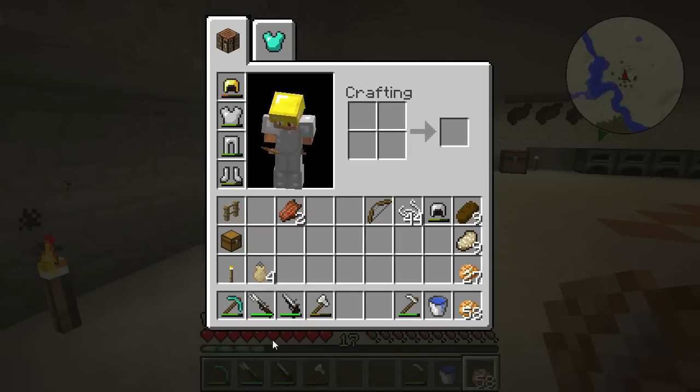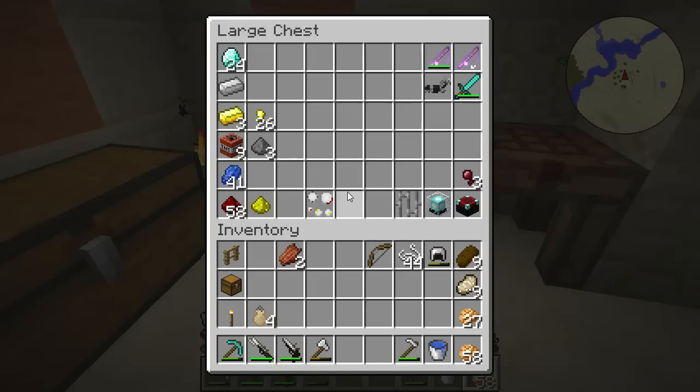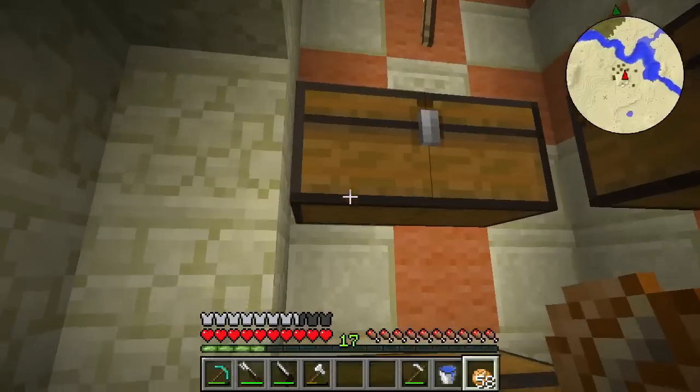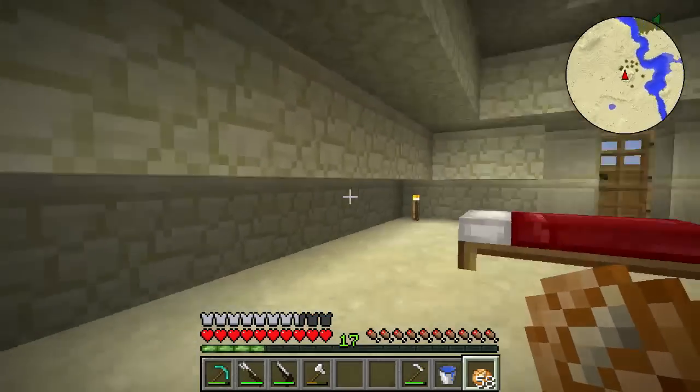I just looked at my inventory and it turns out we did have ammo — I just refilled my guns. Apparently I just wasn't holding right-click long enough when we ran into that zombie. Just a heads up: if you think you're out of ammo, try it one more time and hold it down a little bit longer just to be safe.